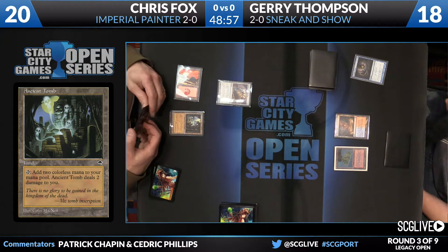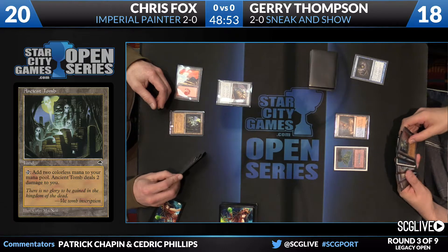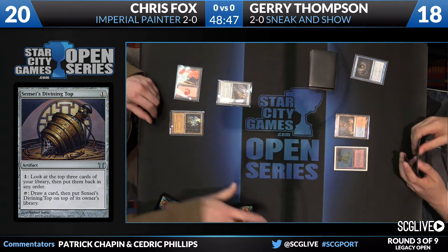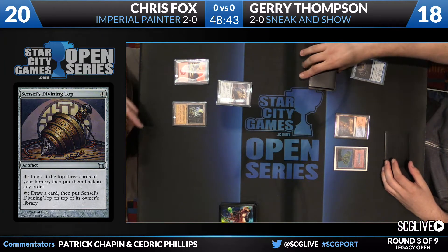But there are no Burning Wishes here. These Omnisciences are actually just in there as ways to cast Emrakul, take the extra turn, and give a little bit of redundancy to go along with Show and Tell — to have more things to put into play. So I think the hiccup here is that if that Bridge does get into play, it's actually pretty hard for Jerry to win.